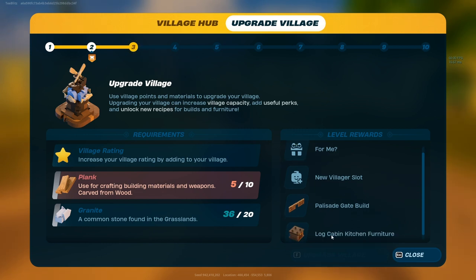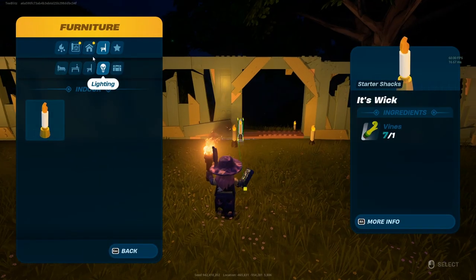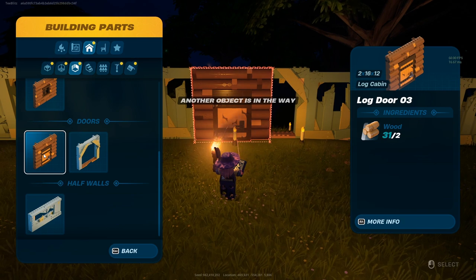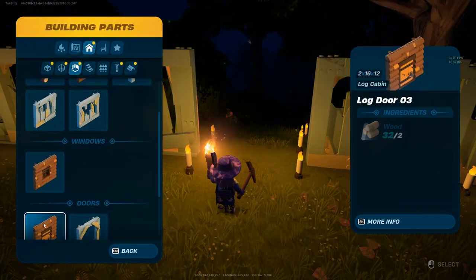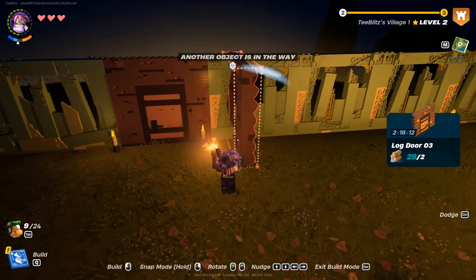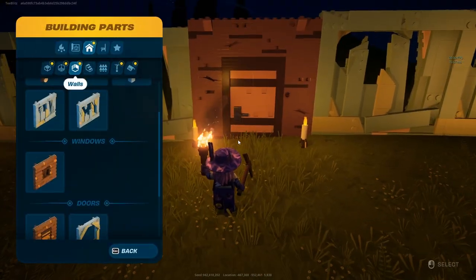Upgrading gives me one more villager slot, palisade gates, and a log cabin kitchen with furniture. Let's turn them all into planks, get more wood. Do we have doors yet? Oh, we do have one door — let's build it over here. Sometimes the villagers will leave and end up getting killed over and over, and when they're inside they don't really fight, which is kind of nice. Let's replace a couple of these walls with doors — it gives us back our material and we build the door in its place. There we go, now they can throw rocks but they can't come in.